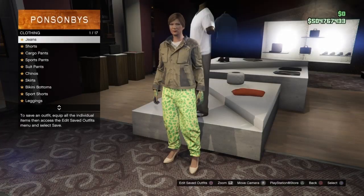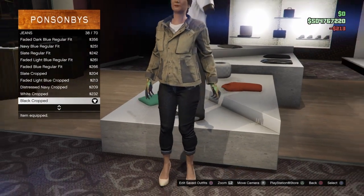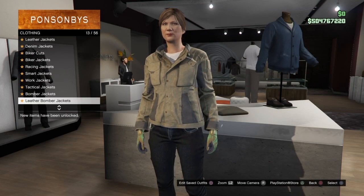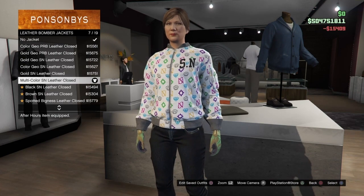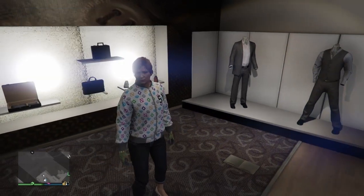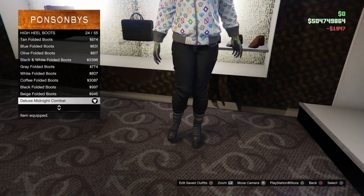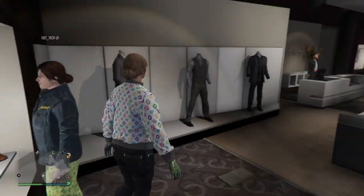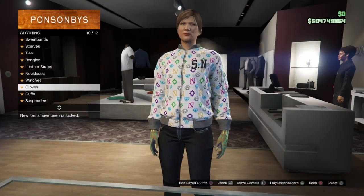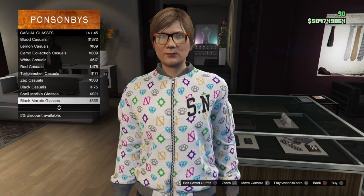For the next outfit, go to the jeans section and go down to number 38, which will be the black crop jeans. Equip them, then make your way to the top section. Go to leather bomber jackets and go to number 7, which will be the multi-color SN leather. Make sure it is closed — if not, bring up the interaction menu, go to Style, then Jacket, and make sure it's closed. Then go to the shoe section, go to high heel boots, and equip number 24, the deluxe midnight combat. Then go to the accessory section and equip the light wooden tactical gloves in the gloves section.